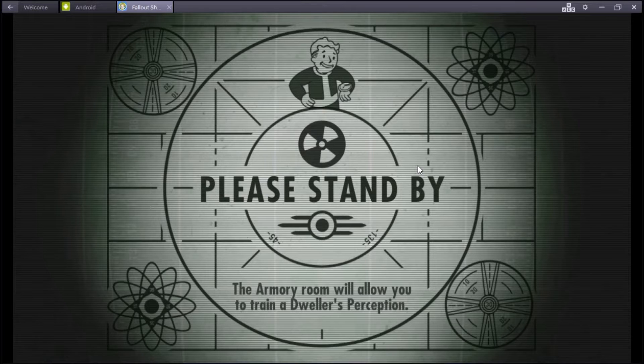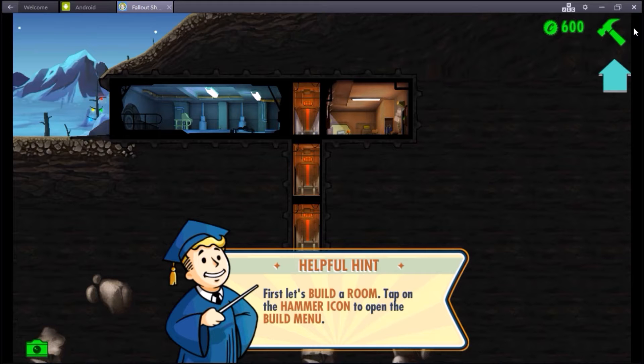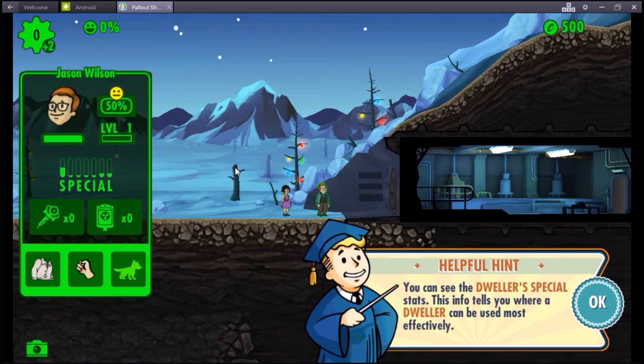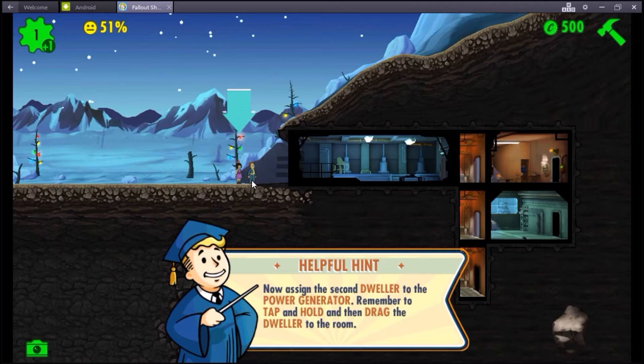Alright, here we go. Hints introduce you to basic concepts. As I build over here - the hammer - click on that guy, let's make our power room right there. Sweet. Now what you do with these dwellers is click on them, check their stats. Strength is good in a power generator. Don't know why. However, this lady right here - she can go to the power generator room for now. Whatever.